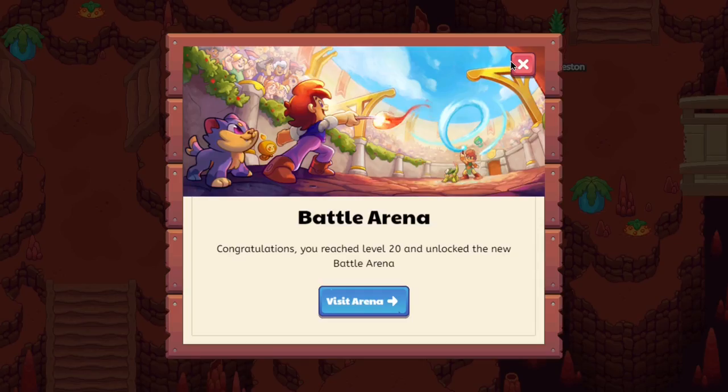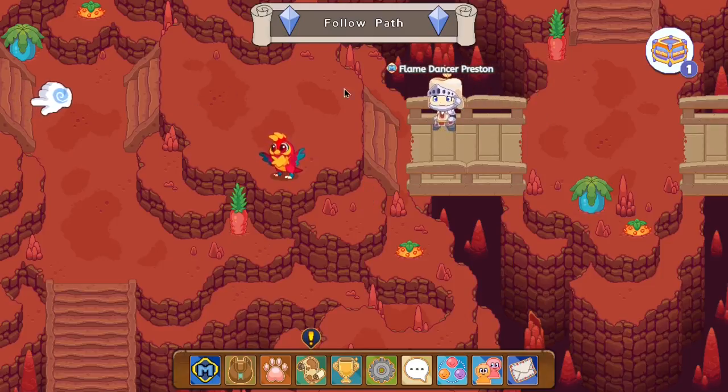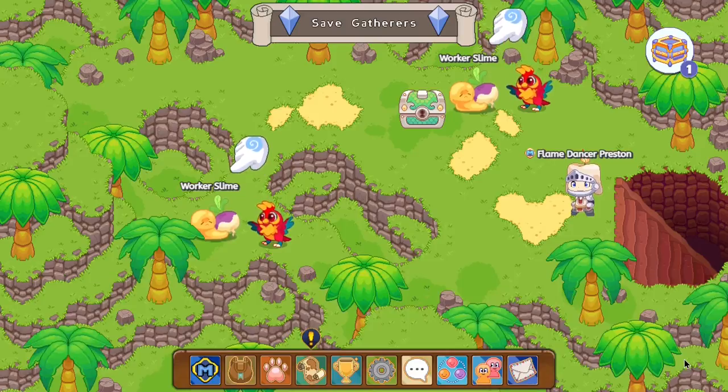All right, so it seems like we've reached level 20 and are able to unlock the arena, but we're not gonna battle over there — we're first gonna cross from over here. Make sure to skip this birds-monster battle and continue moving on forward to the side over here. And as you guys can see over here, it seems like both of the workers over here are actually surrounded. What I said previously did hold true — the worker slimes are actually surrounded by ashlets, and they cannot move. Let's see how the situation develops.